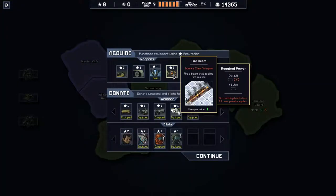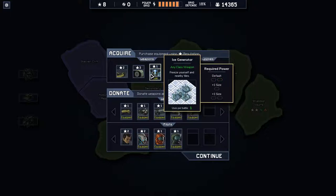Let's have a look at our weapons. First off, this is a science class weapon — we can't actually use this at all, we don't have any matching mech. There's a science class mech we haven't seen yet. This is cool — freezing yourself and all adjacent tiles takes a lot of power. I can see this being really useful for a last-ditch attempt to protect everything.